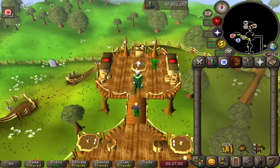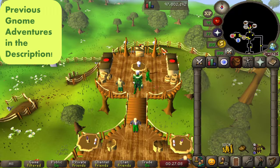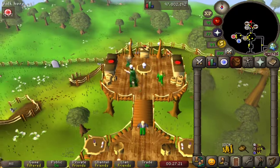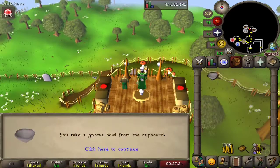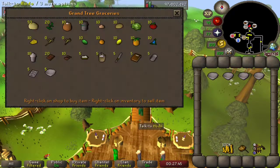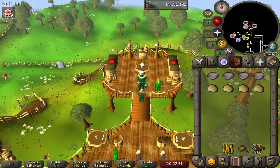Hello and welcome to episode 27 of cooking every food in the game. We have returned once again, and for the final time, to the gnome stronghold in the grand tree. We are standing next to our buddy Hudo for the last time today. We will be stealing from his kitchen cabinet for gnome bowls, as we will be making gnome bowls today. Let's trade Hudo and start with our favorite precursor, the gian dough.